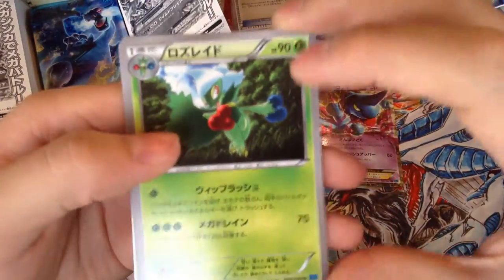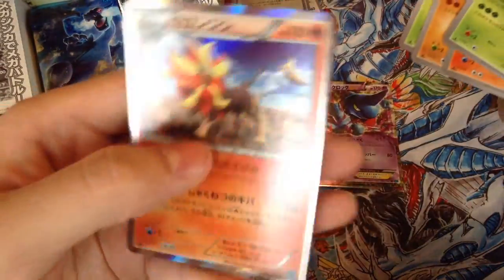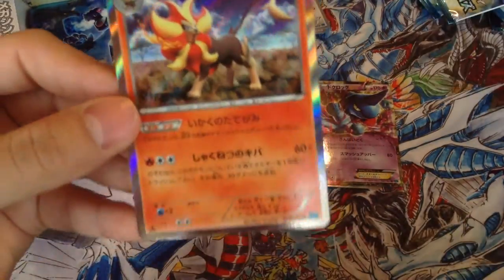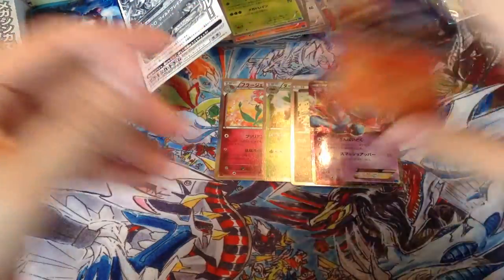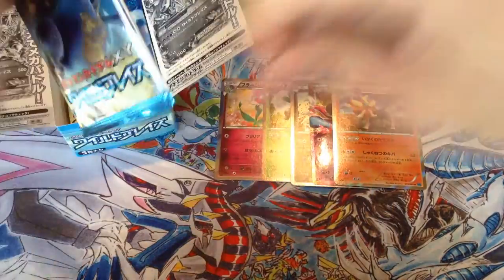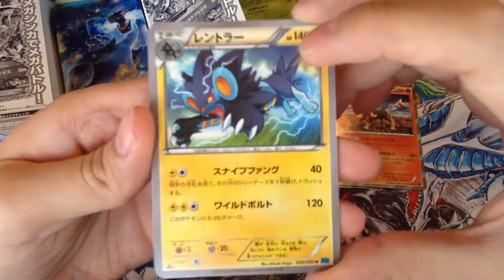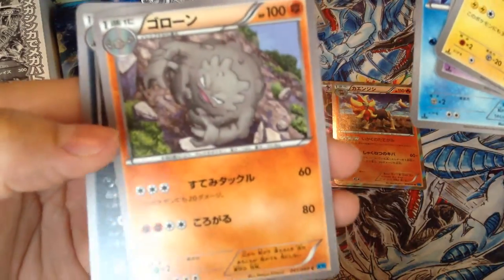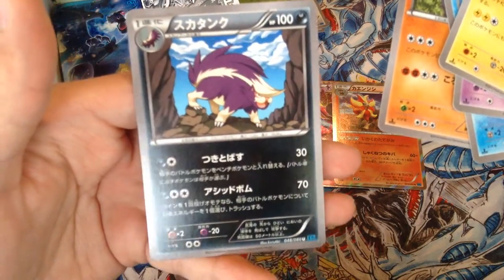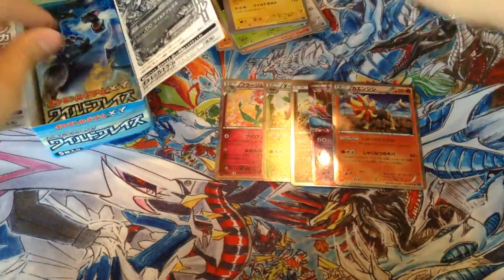Ninth pack — we got a Roserade, Litleo, Pineco, and a holo Pyroar. Very nice. It's funny how it took six generations to finally make a lion Pokemon. I guess Arcanine kinda looks like a lion, but they tried their best to make Pyroar look different. Also got an awesome-looking Luxray — probably my favorite Electric type. Plus a Spheal, Golem, and Stunktank.